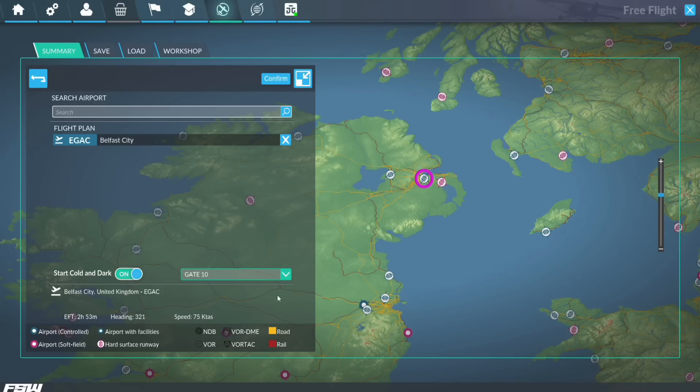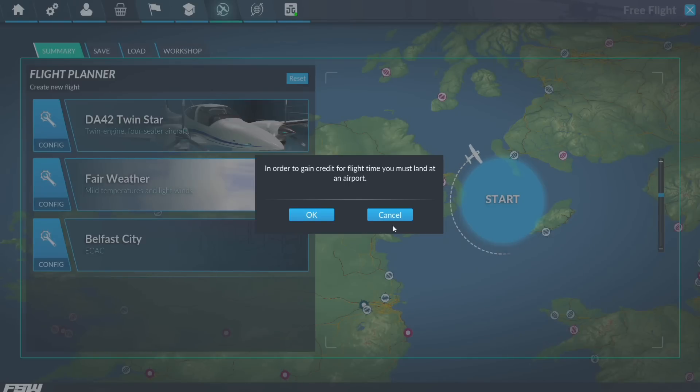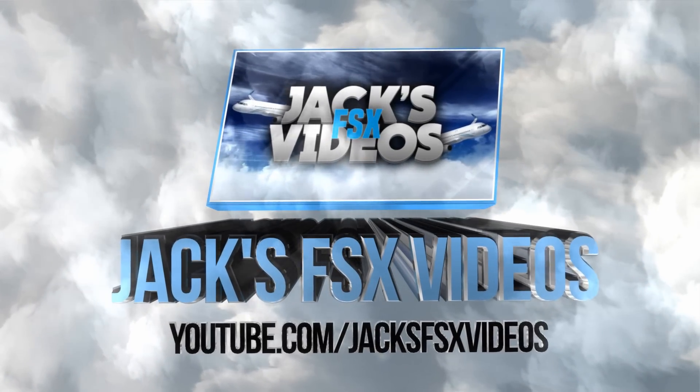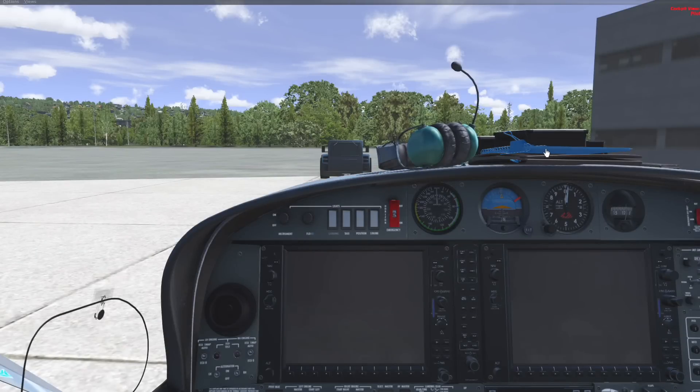Let's just pick Gate 10, why not? Let's confirm that and get straight in. We must land it - we don't need credit. Oh, here we go. It says it's got a start-up checklist, which is this thing right here.